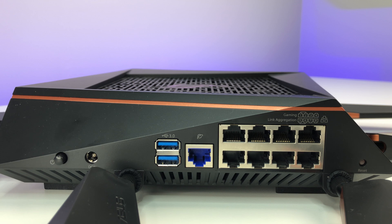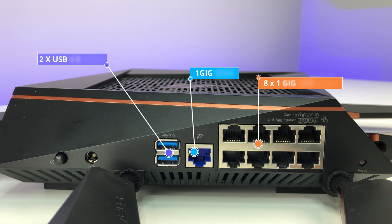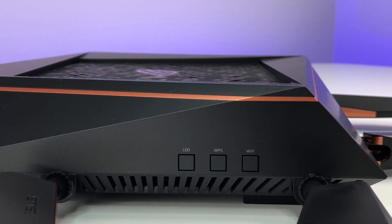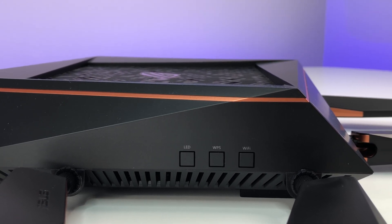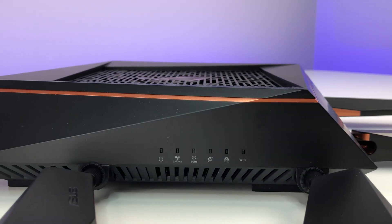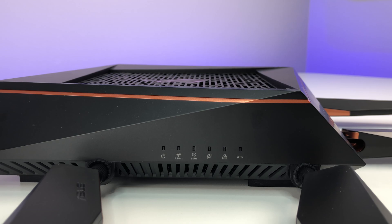For connectivity, the router has 8 x 1 Gb LAN ports — ports 1 and 2 can be used for gaming, and ports 5 and 6 can be used for link aggregation. There are 3 buttons on the left side to toggle Wi-Fi on and off, connect devices via WPS, and control the LED. On the front, you have status LED indicator lights for all connections.